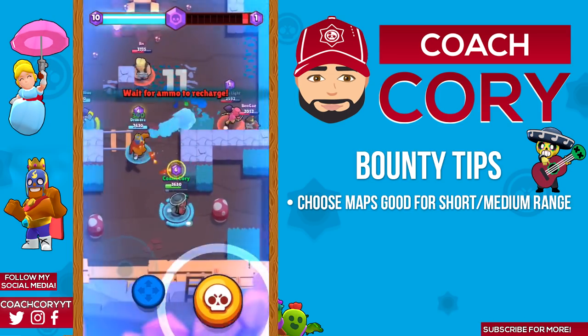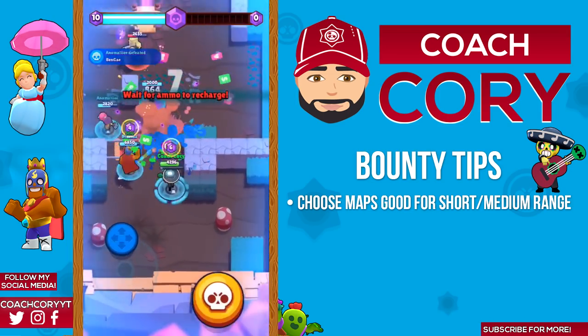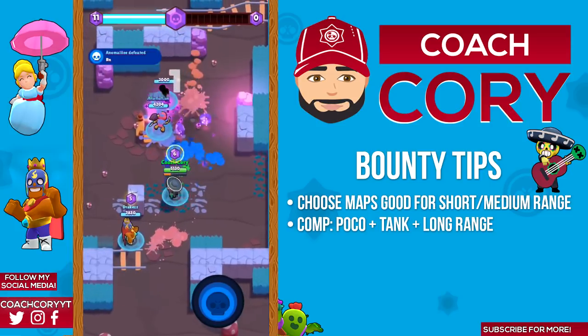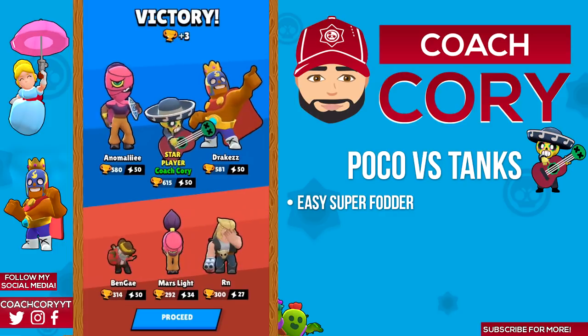For bounty I wouldn't really recommend using Poco as there are typically gonna be better options, but if you do use him he pairs well on maps that favor medium to high health brawlers. You want to try and have a team comp of at least one tank and a long-range brawler to pair with them.